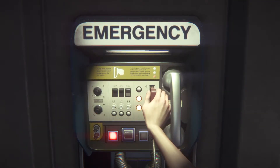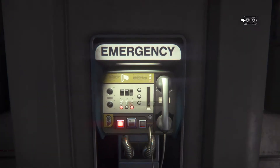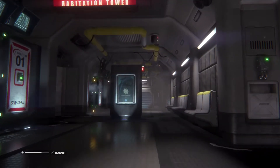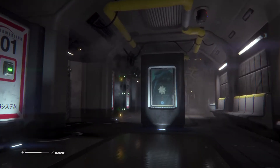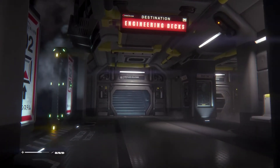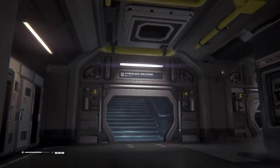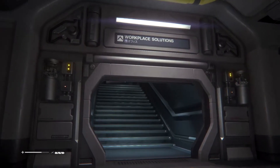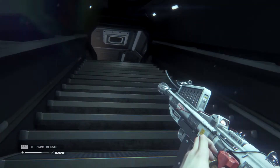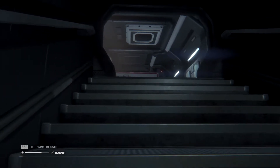You blue bastard — always happy to see you. Isn't there a level three access tuner up those stairs, I hope? I'm so afraid to do anything but crawl right now. Come on, Workplace Solutions, why can't you be closer? Because if I run, I'm gonna summon something I really don't want, especially now that I'm finally starting to build my stores of flamethrower fuel back up.